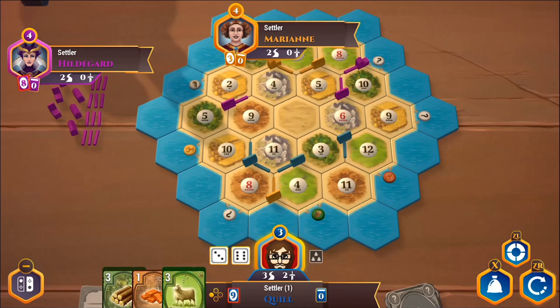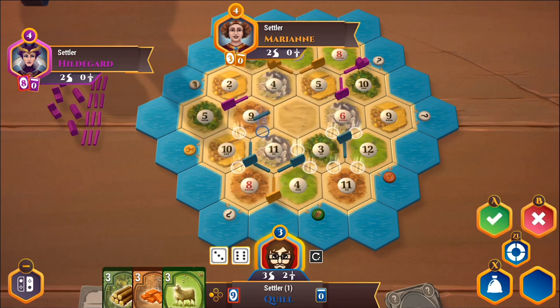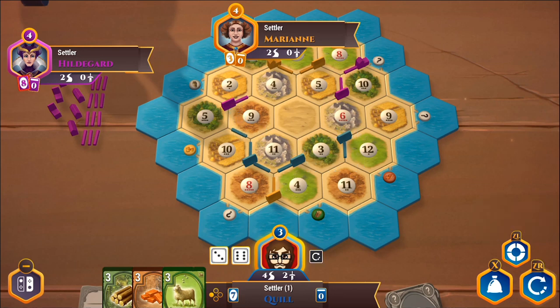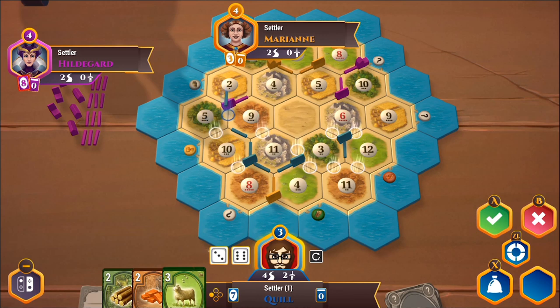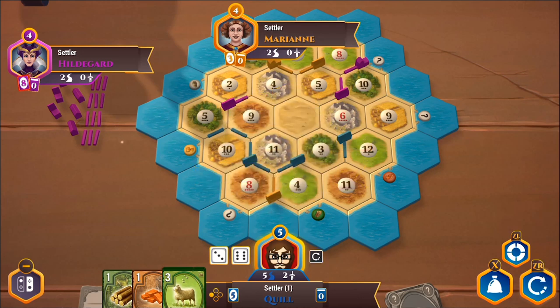I'm going to go ahead and do this — at least I can start to secure the longest road. I'll build another road, going in this direction since I've already got a road vaguely that way. So next turn I can build a settlement there. At five roads, I've claimed the longest road — that's worth two victory points, so I'm currently sitting at five. If someone wants to steal it, they have to build more roads. If they match at five roads, I still keep it; they'd need six to steal it away from me.